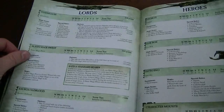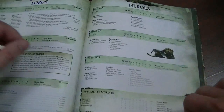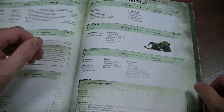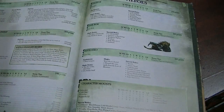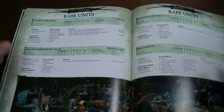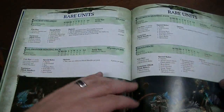Let's take a look at the Saurus Oldblood. He can be mounted on a Carnosaur. He's a lord. You'll notice character mounts do not include the Troglodon. I was wrong — I thought it would be a mount for a Skink Priest or something like that, but it is not. Flipping over to rare units, you've got Razordons and Salamanders — no big surprise there. Ancient Stegadon, also no surprise.